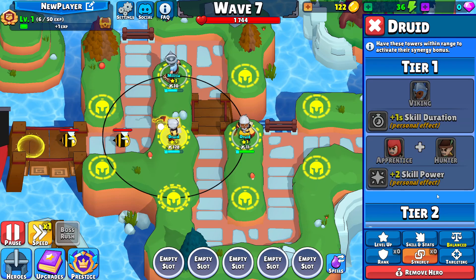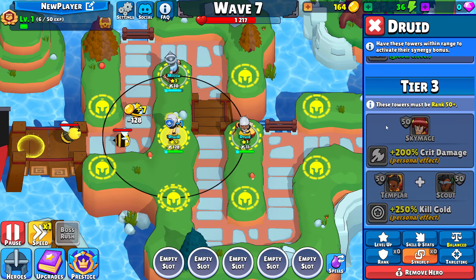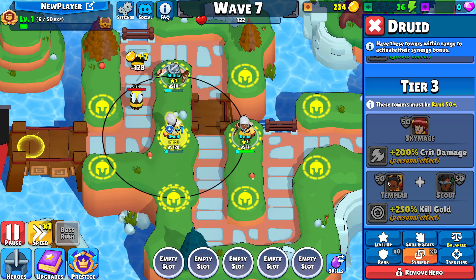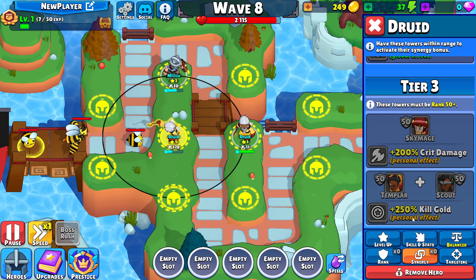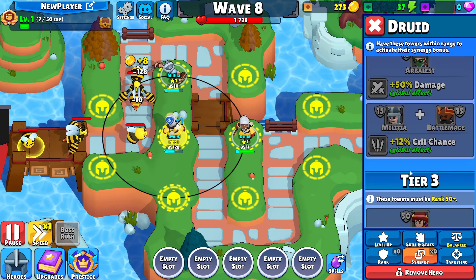Something else that is new is synergy. There's actually three tiers of synergy — tier 1, tier 2, and tier 3, with tier 3 obviously being the best. You have numbers here — for example, Templar at level 50 and Scout at level 50 — which means they actually need to be at rank 50, and both on the map in range, in order to get this personal effect. Which is a really cool thing in this game, as it opens up a lot of possibilities to create combos.